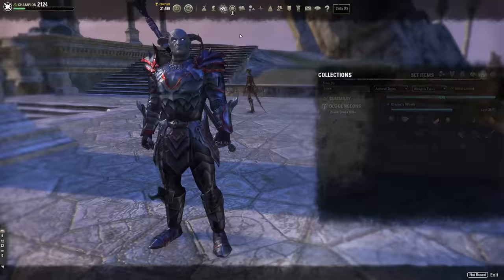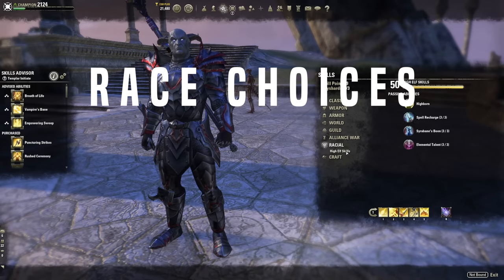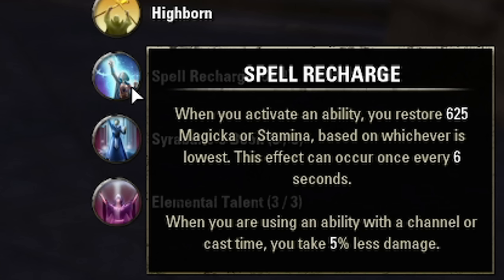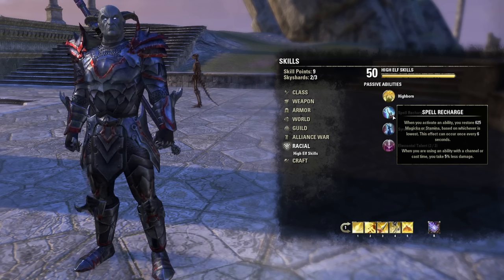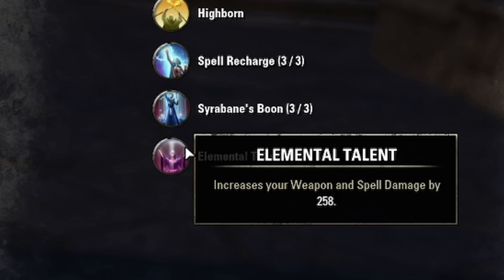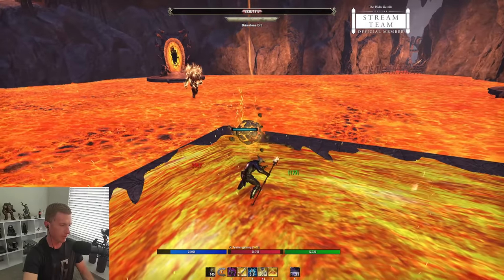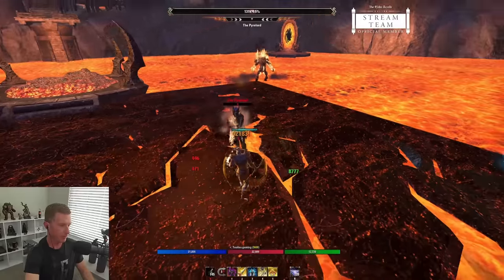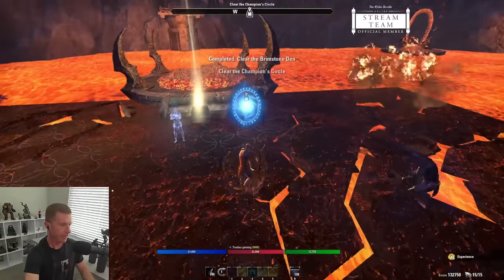For racial choices, I highly recommend High Elf. Its unique passive gives 5% less damage while using a channeled ability — not a named buff, so it stacks with Minor and Major Protection. With Oaken Soul's Major Protection and the Templar passive, you can be taking 20% reduced damage while hitting Sweeps, meaning you heal less often. High Elf also gives max magicka, weapon and spell damage. Khajiit is good for raw critical damage; Dunmer gives balanced max stats, but race doesn't make a massive difference.